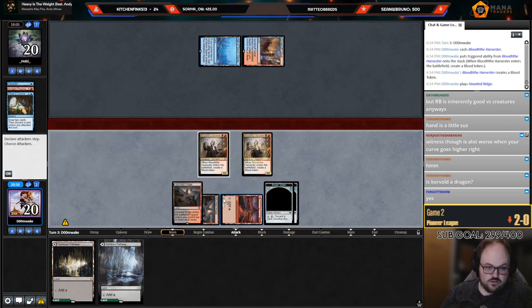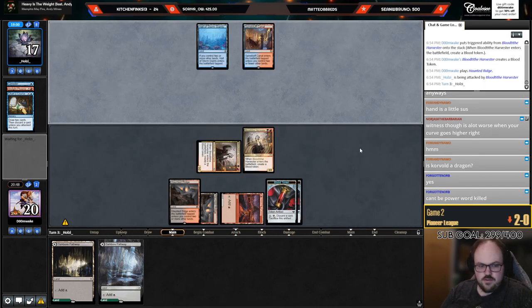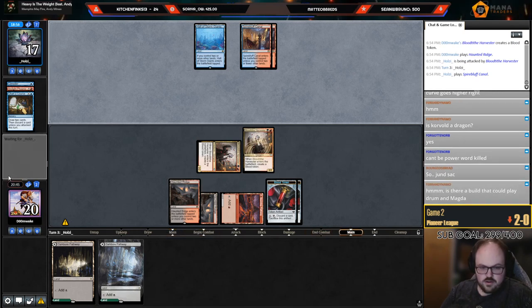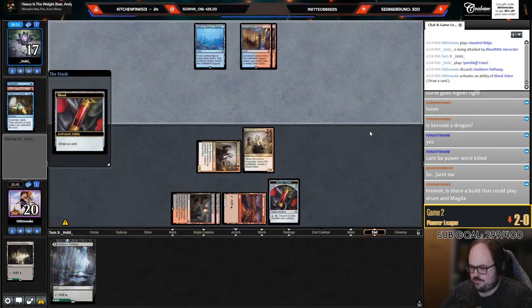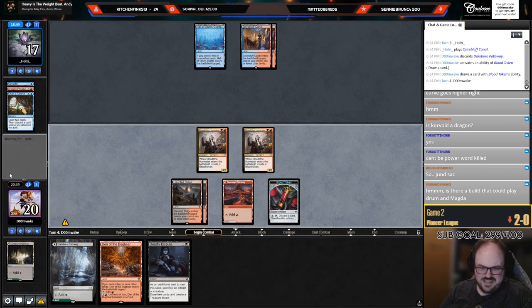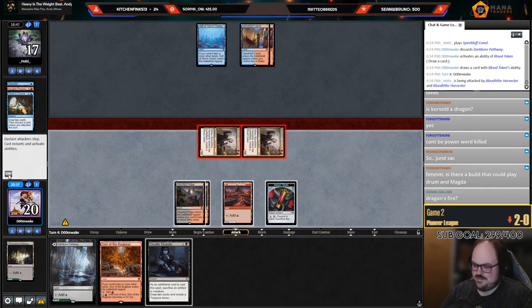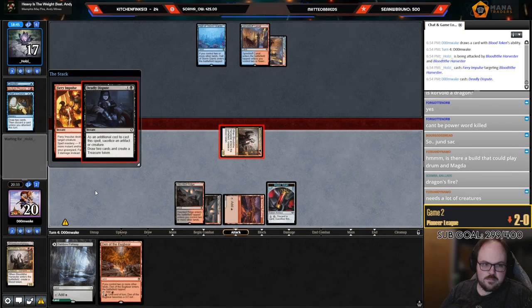Drawing Leyline is still not even that bad — I can just hard-cast it next turn. Can't be Power We're Killed, right? Dragon synergies — are you thinking Dragon's Fire? Dragon's Fire: reveal a dragon, two mana — what's it called? Dragon's Fire, that's the one I was thinking of. It sucks if they have Pierce but I was going to play my Den anyway.